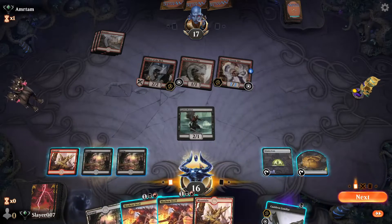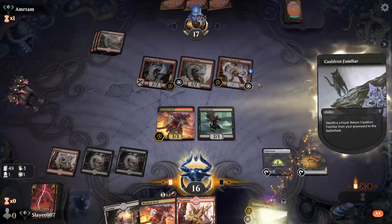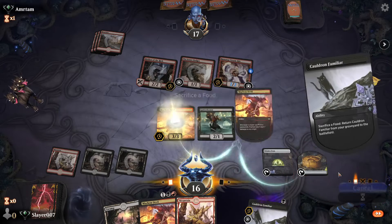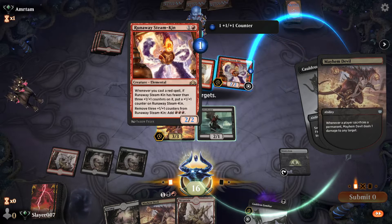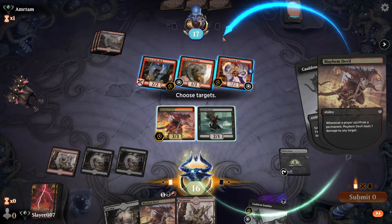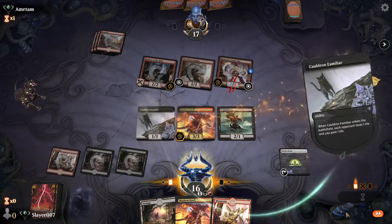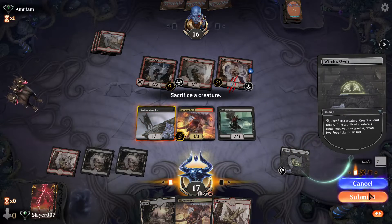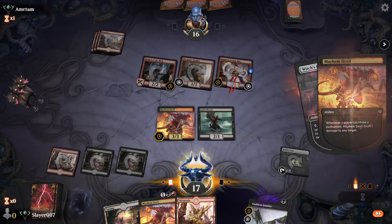We get to play a Mayhem Devil and kill something here. We kill a few things, actually. We get to kill the Runaway Steam-Kin.